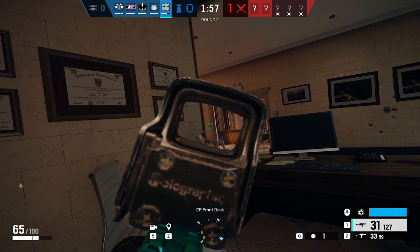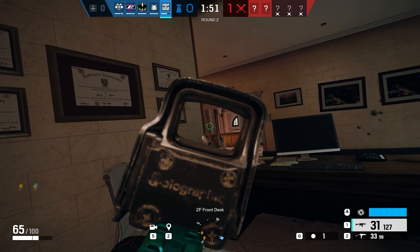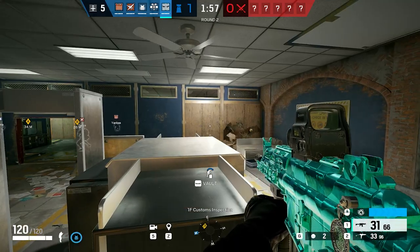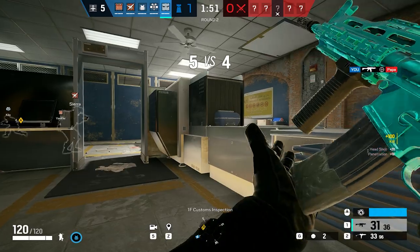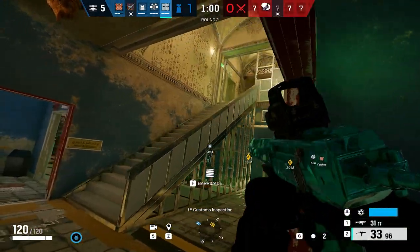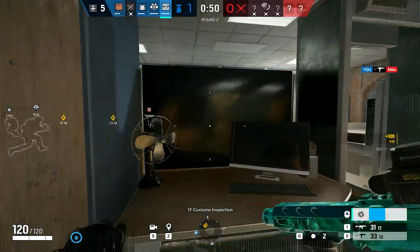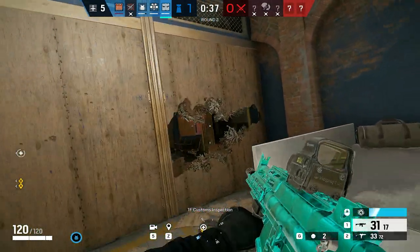Unfortunately, SMG12 has insane recoil. From the attachment perspective, C75 Auto has some of the most limited options — you can only attach a suppressor. And since the suppressor no longer lowers damage per bullet, there is no reason not to equip it. Lastly, impact grenades are the universal gadget to go with Vigil — they help you open new avenues and angles, and provide an option for creating an emergency escape route when pinched. The bulletproof camera can have its use, but mobility is key while roaming and impacts are your only way to create holes.